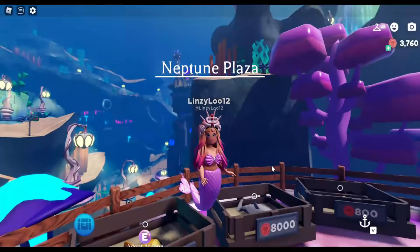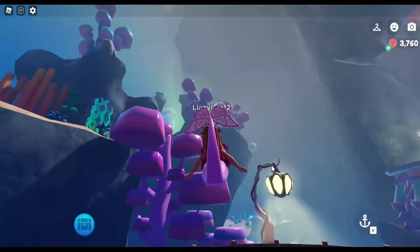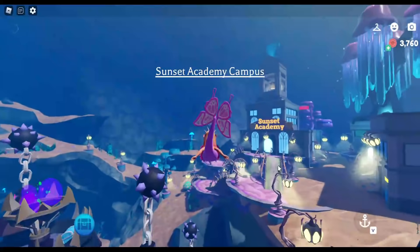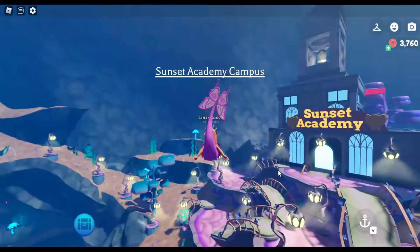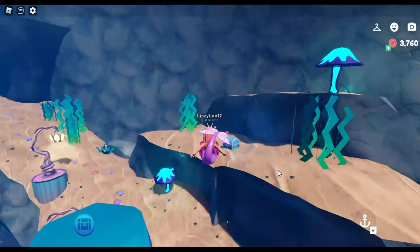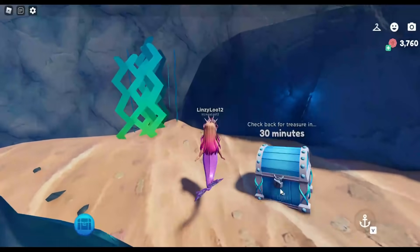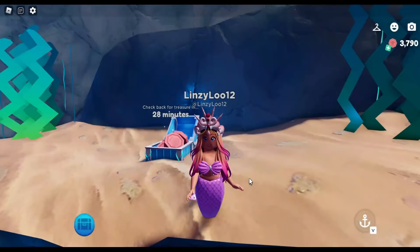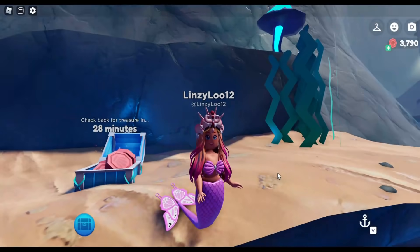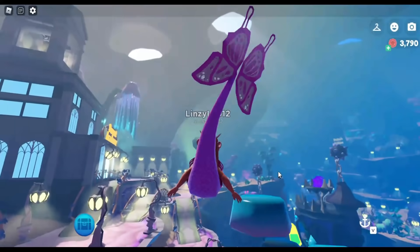We're going to head towards the school — just go up here and right on over to Sunset Academy, because right over here there is another chest. Go ahead and open that.